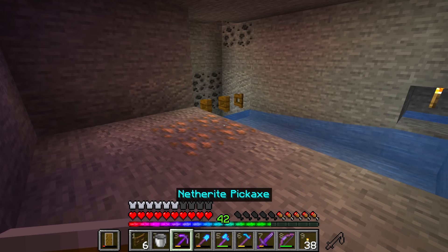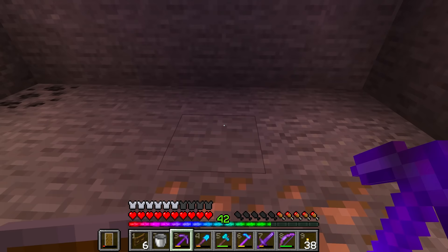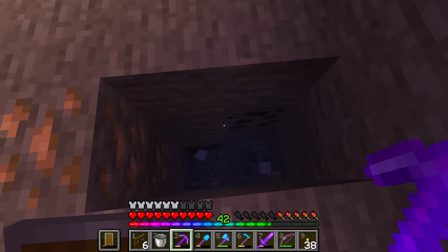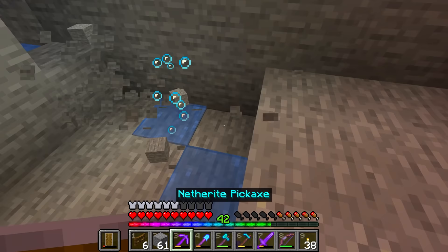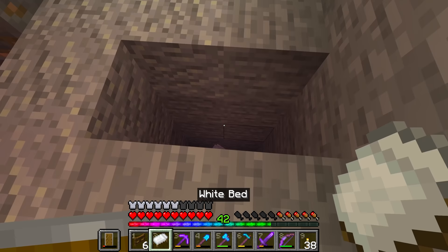We've got the two water buckets - there we go. We need to heighten this entire room as well. Before going ahead and adding in the rest of the water flow, I figured it would be a good idea to actually begin on the villager areas. We're going to have ourselves a bed and then a block that separates the zombie from the villager. We'll go ahead and dig ourselves down just a little bit - that'll be the separating block. This is going to be where the zombie goes, and this is going to be where villager number two goes.